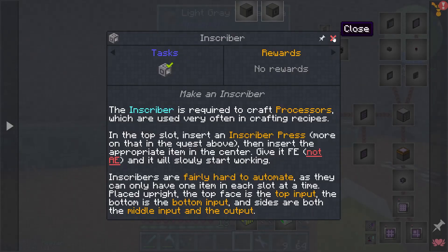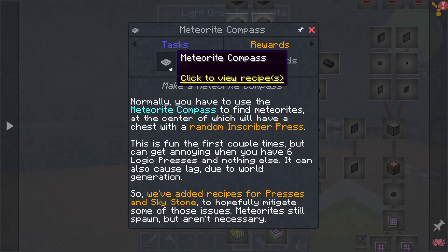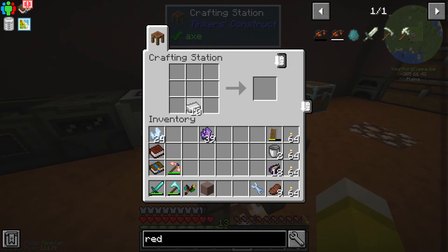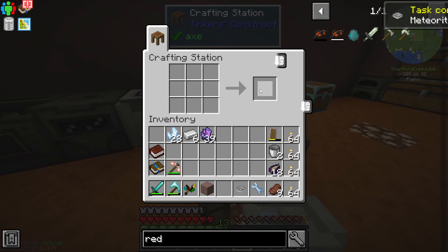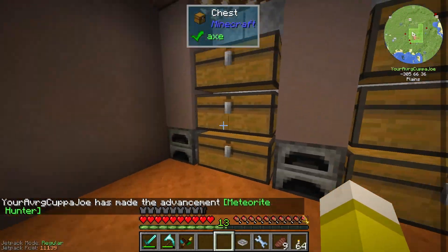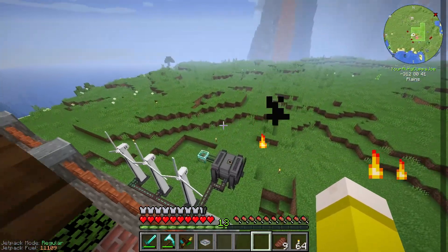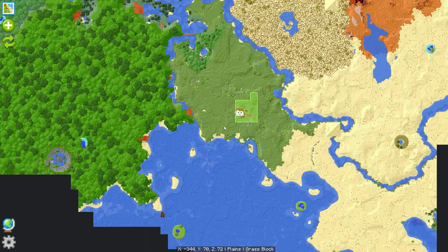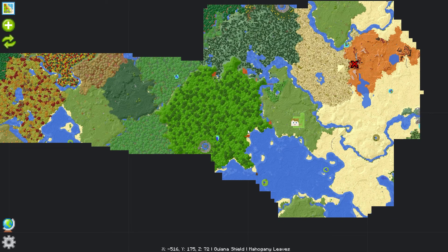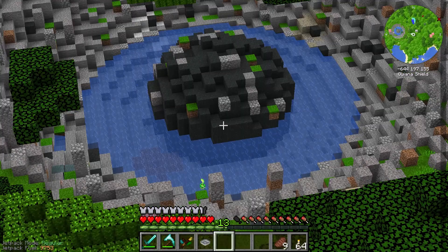Next we need to go adventuring. To help with that we can make a meteorite compass — that's just four iron around a charged certus crystal. This will help us find some meteorites. From some basic exploration yesterday I know we have one meteorite here and two more up ahead. The compass is already pointing us towards one of them, so let's go follow it.